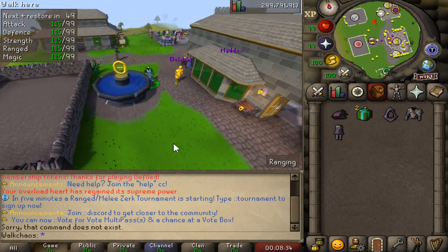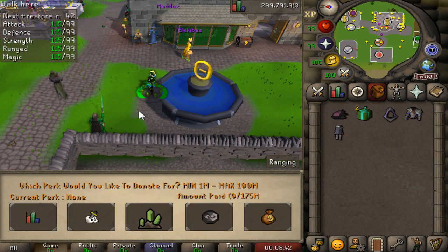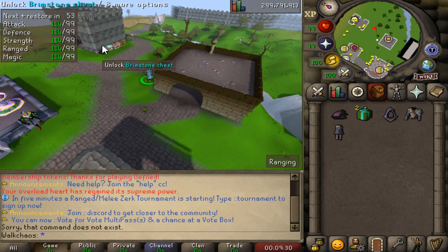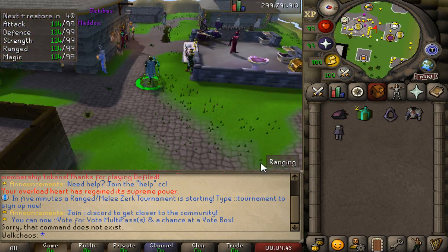The home looks very nice and very green - I freaking love that. The Fountain of Enchantments right here is a very huge one as well. You can donate a minimum of 1 mil up to 100 million, with a bunch of different options. There's also a bunch of different chests at the home that you guys are able to open, including the Elven Crystal Chest.